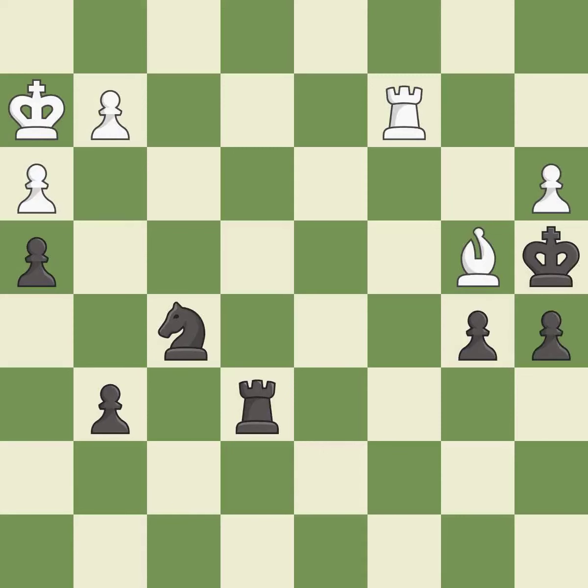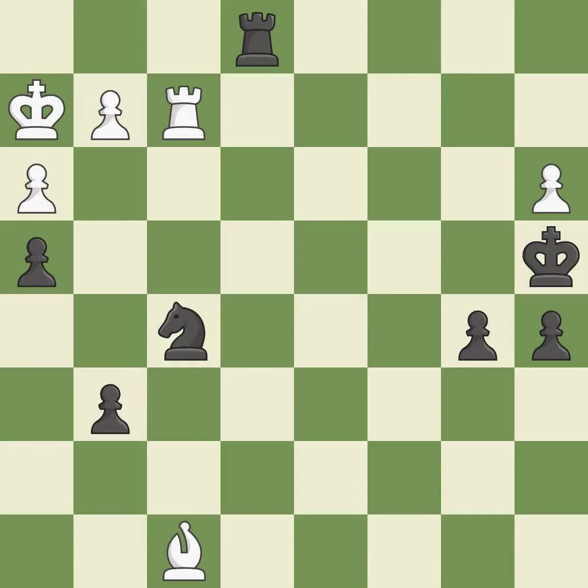The opposing bishop is kicked by a pawn and must now move or be captured — it is best. This move puts the bishop on a safer square — it is excellent. This is the strongest option; it is best. Very precise; it is best. This overlooks an opportunity to threaten winning a pawn — it is an inaccuracy.